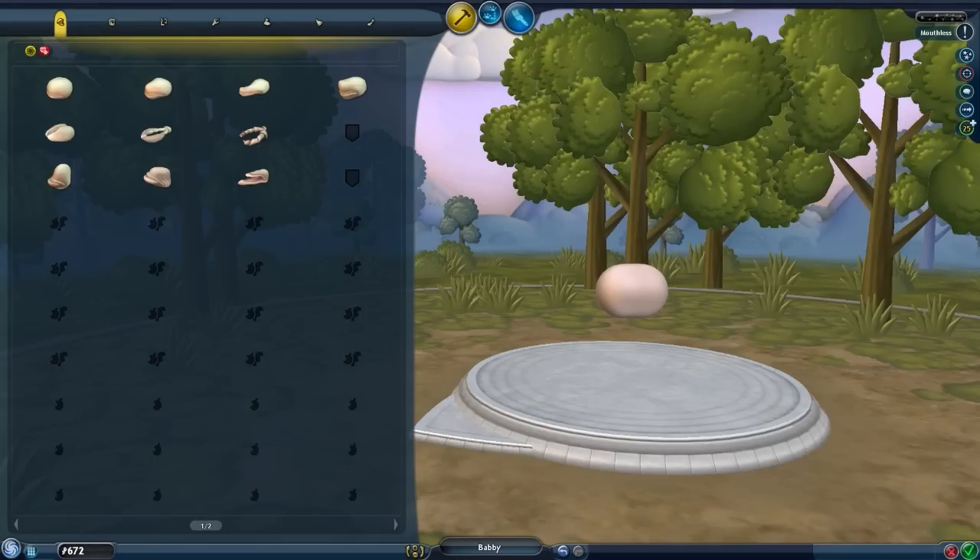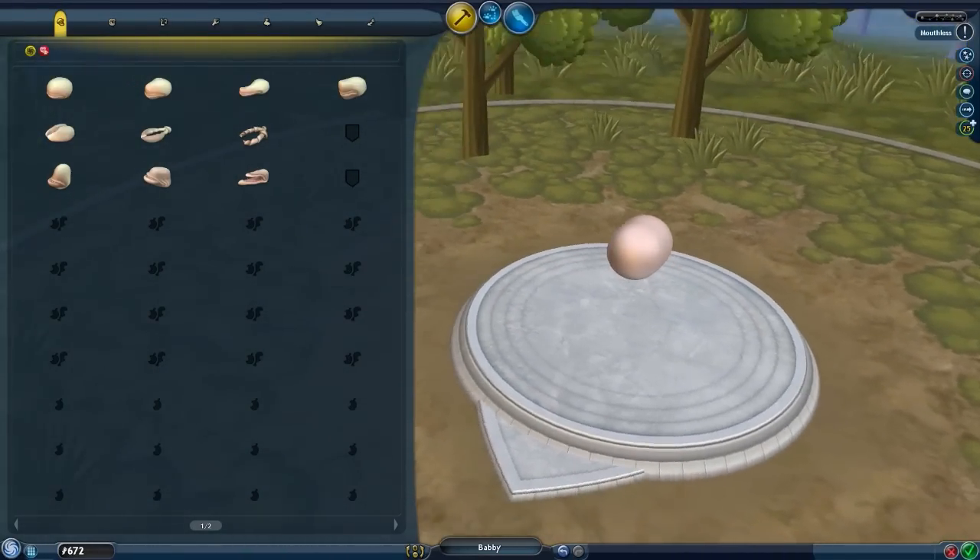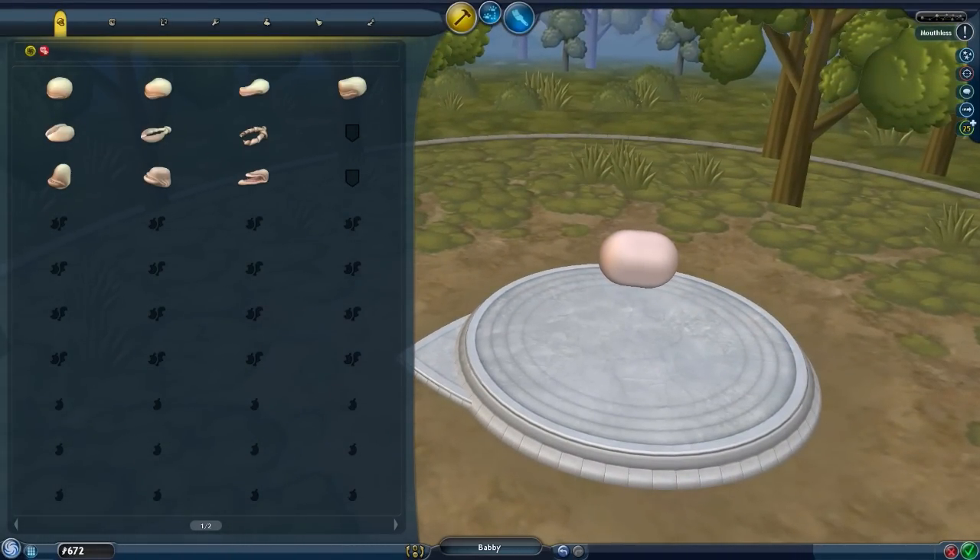Hello everyone, and welcome back to Spore. So as you can tell right now, we just have a tiny little ball, and that's because I'm making a brand new creature. I got this idea - why don't I combine my two favorite things? Kicking ass and funny-looking creatures. So I decided what I'm gonna do is create a creature that's actually pretty good, and then screw with them and make them look ridiculous at the same time - the best of both worlds.